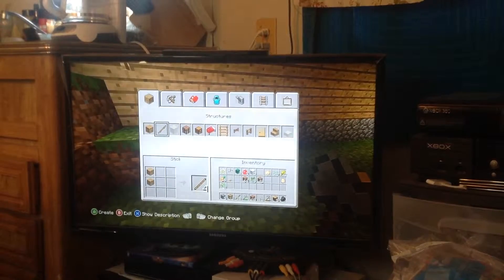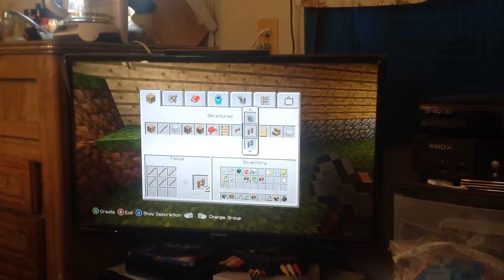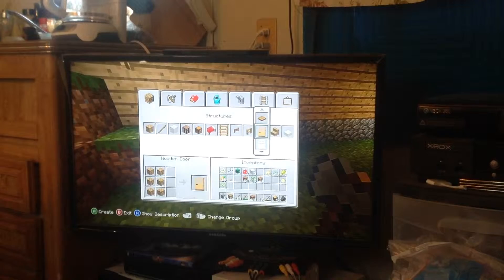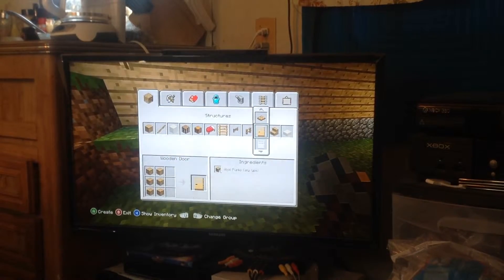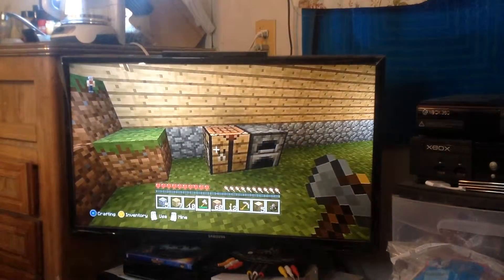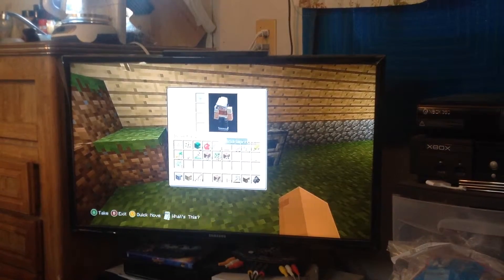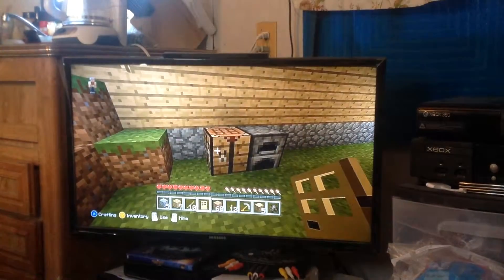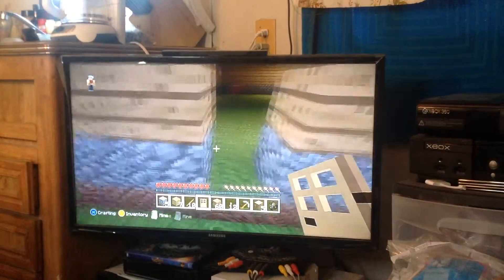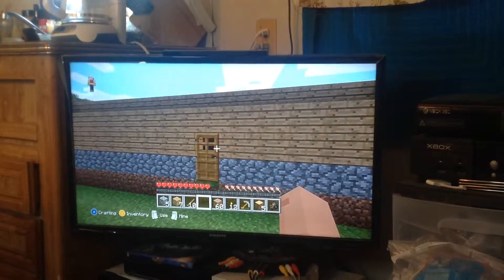To make a door, come over here to the crafting table. Use your left trigger to open the interface and come over to the door. It uses six oak wood planks — right there it tells you six oak wood planks of any kind. Now I have a door. I need to put it in my hotkey bar so I can actually use it. Come over here and I'll put my door right there. And there we go, I have my door.